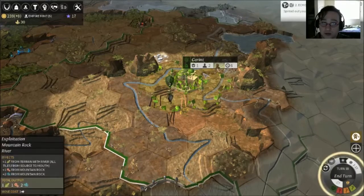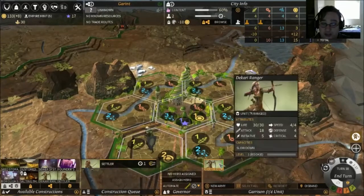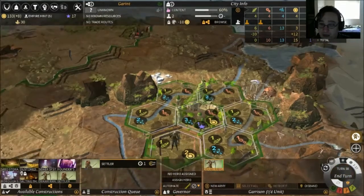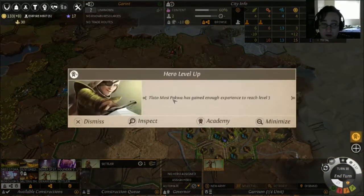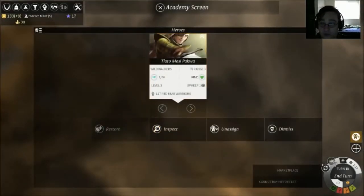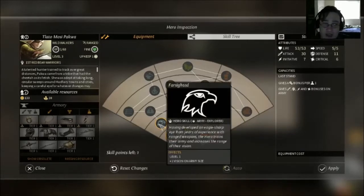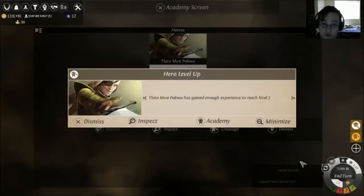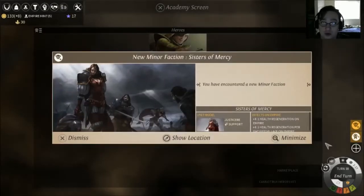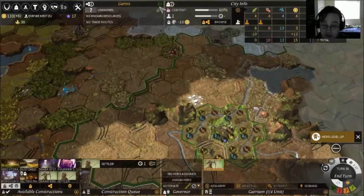We will just end the turn and maybe be able to move him next turn. Here's our settler — we can pay to speed it up, which I did. Our hero has gained enough experience to reach level three. So we will level him up at the academy. We can choose abilities — I really like the Agile Mover, and also the Farsighted because it helps in combat. So there we go. We've encountered a new minor faction: Sisters of Mercy. Very cool. We will leave the academy screen and finish this off.